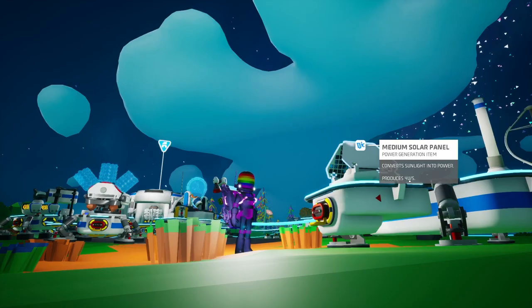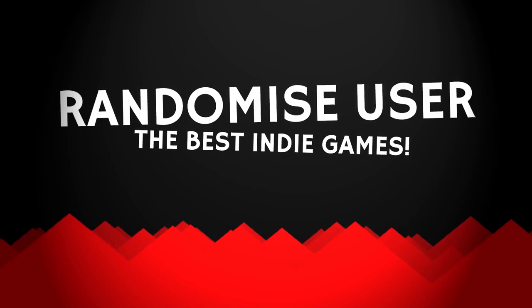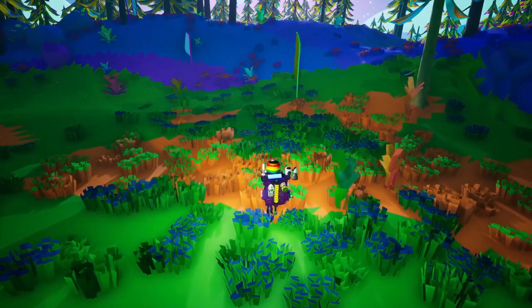Hi folks, they finally added aliens to Astroneer, just as the game launches on Nintendo Switch. So let's jump back into the PC version and go hunting for snails. Galastropods are the snails in question, and part of the appeal is that they're pets that you can feed and gain special abilities from.